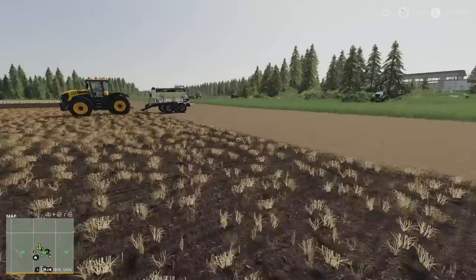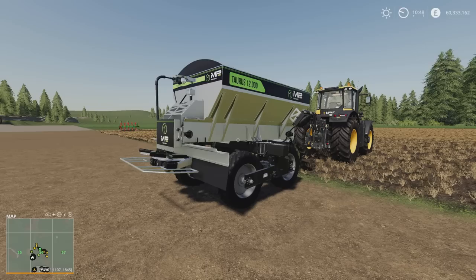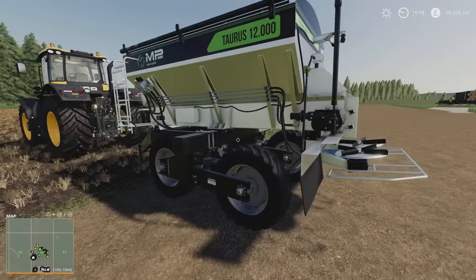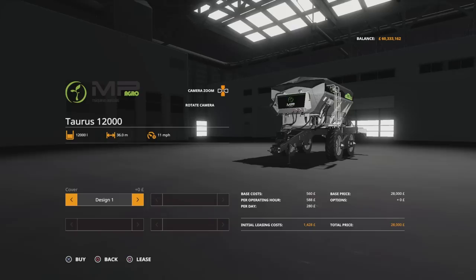Next up we've got the MP Agro Taurus 12000, along the same lines as the Taurus Robusta we had recently. 10.98 megabytes download, 14 slots on console. This is by Connect Modding Group, Miyoto Modding, and EMP Agro. This will do fertilizer, lime, or manure. For fertilizer it will spread to 36 metres; lime and manure it will do to 12 metres. So there's no point getting three different ones out to check because it says it clearly in the description. Nicely made and nicely detailed. This is under fertilizer technology — the Taurus 12000, 28,000 to buy, 12,000 litre capacity, runs at 11 miles an hour.